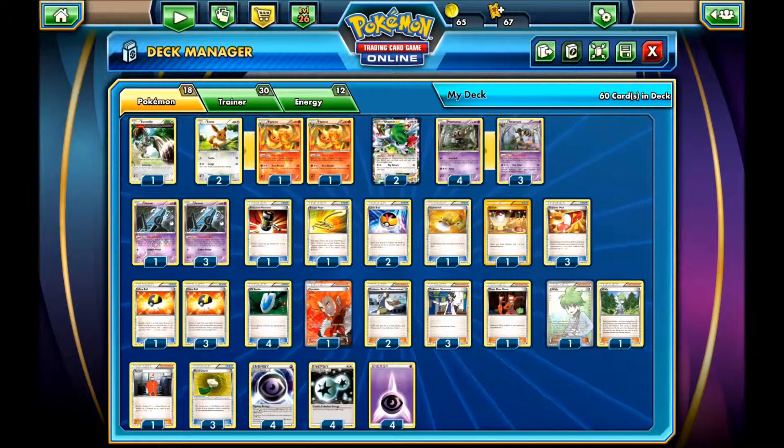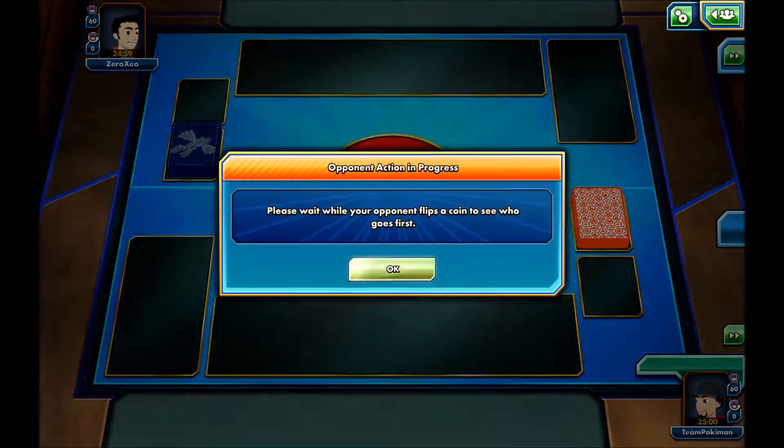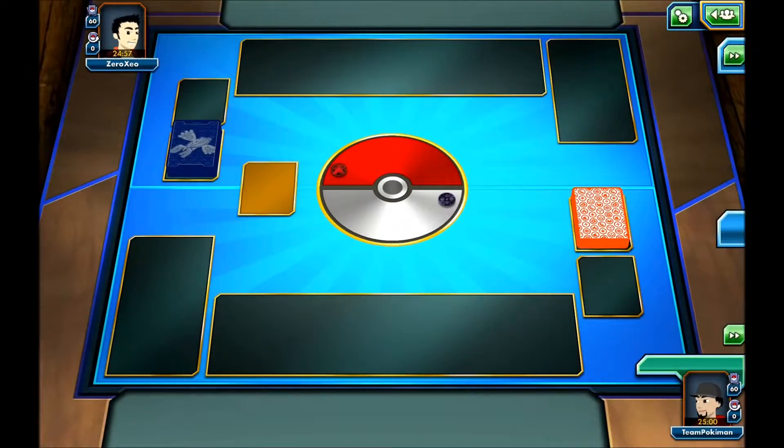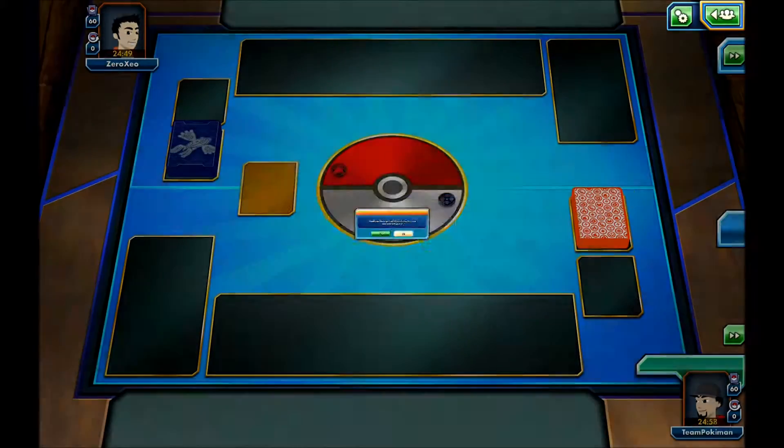It's a really good anti-meta deck right now. Let's just jump into a game and see how it works. I can see Dragon and Colorless. My opponent will flip his coin — he gets Tails, and I get to go first. Okay, that's great.